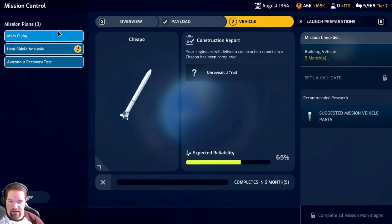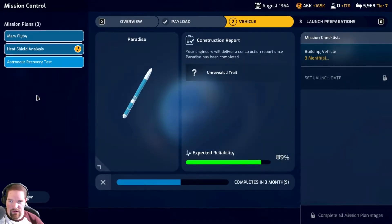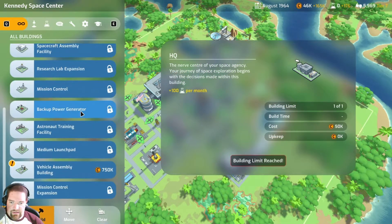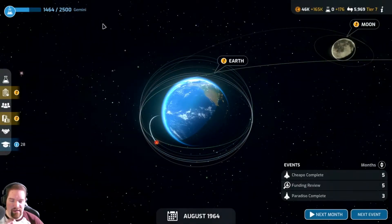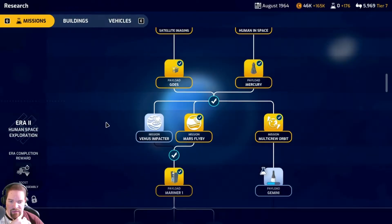The Mars flyby is going to complete in five months. Heat shield analysis - we don't have enough money for yet, but that will be constructing actual rockets. The rocket for astronaut recovery test will be done in three months, so that's good. We got all that going on. Base-wise, I still have to build the vehicle assembly building which is 750k.